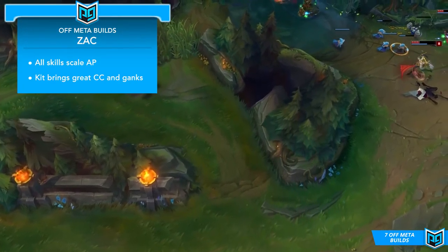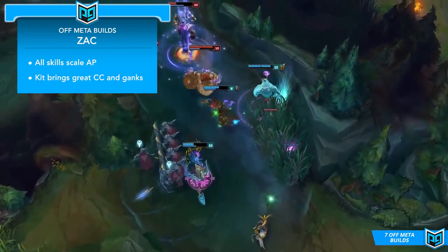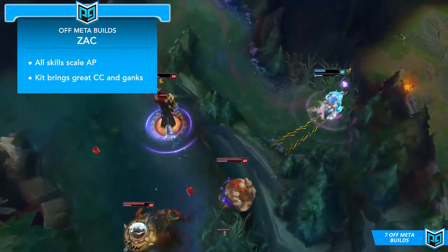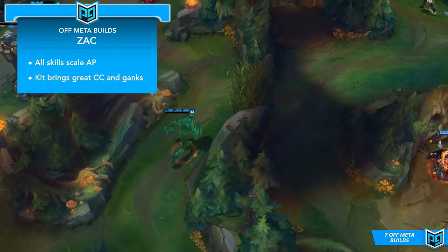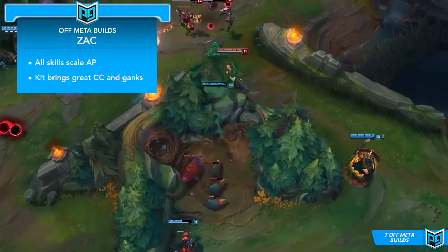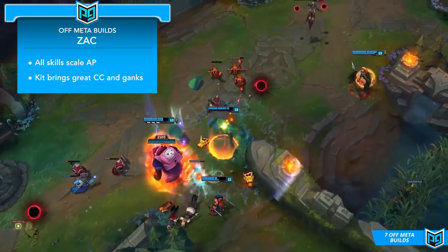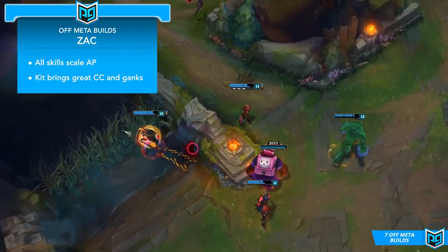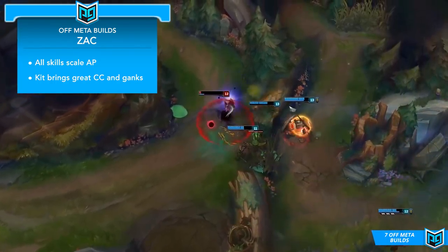Next up we have Zac, who does break out into the meta now and again with a more tanky jungle build, but one really cool build that skilled Zac players like to try is a full AP or heavily AP-focused Zac build, whether in the jungle or up in the top lane. By opting for AP items that also carry a little bit of defensive stats like health and magic resistance, you can still stay relatively tanky while also dishing out massive area of effect damage and just bouncing all over the place.